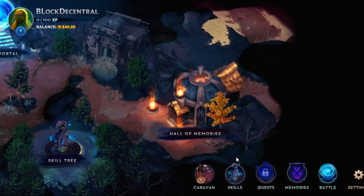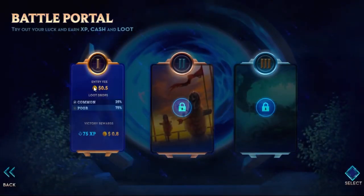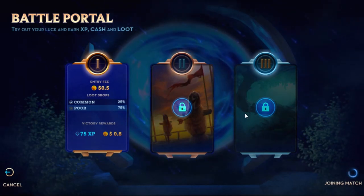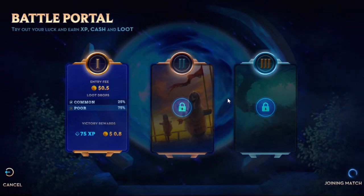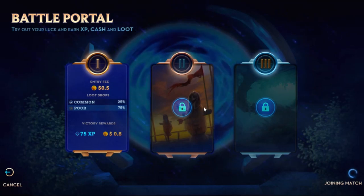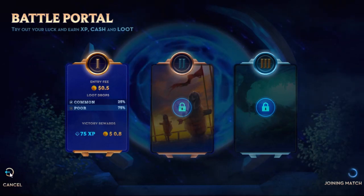The only thing I have left that is locked is quests, which I don't even know if that's in this game yet. As you can see up here, the balance at least for the beta is $50 — so $0.50 per match, $0.80 if you win. I assume once you run out, you'd have to pay some sort of real currency to get more coins to spend on matches. And that's how they're going to make their money. I'm sure there's going to be some sort of conversion where you can swap these coins back out for crypto, whether it be Ethereum, Bitcoin, EOS, Tron, whatever blockchain they're running on, and then obviously just selling it back for your fiat.